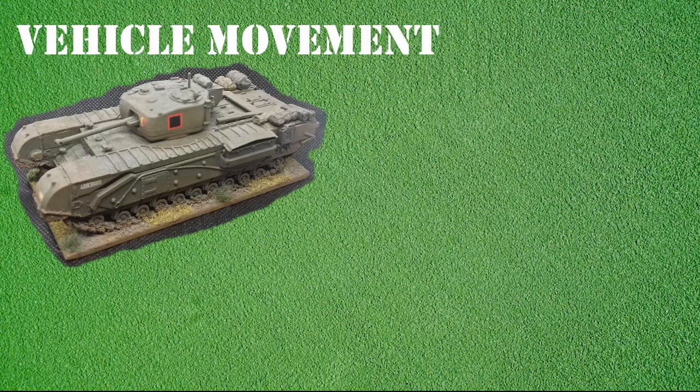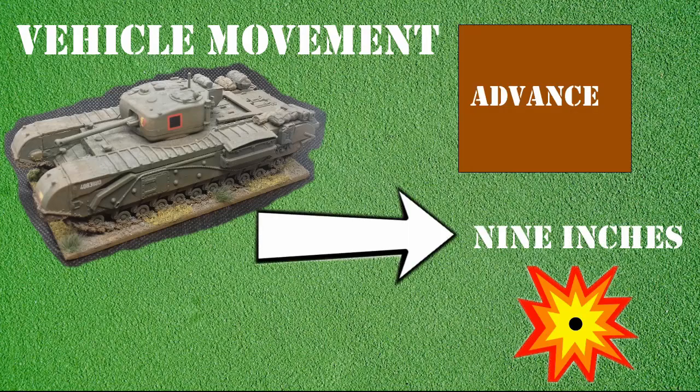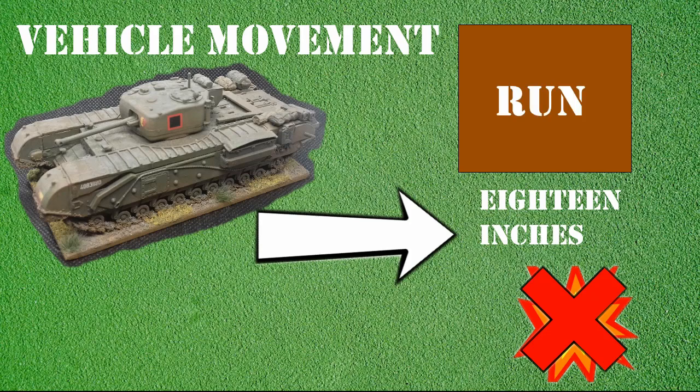This is a Churchill tank and therefore it is deemed to be a tracked vehicle. If a tracked vehicle is issued an advance order, it can make a single move of nine inches and is able to pivot once up to 90 degrees during this movement. As it has advanced, it also has an opportunity to fire if an enemy unit is in range at the end of its movement. Should the tank be assigned a run order, it will be able to make a single move of up to 18 inches but cannot fire, turn or pivot.